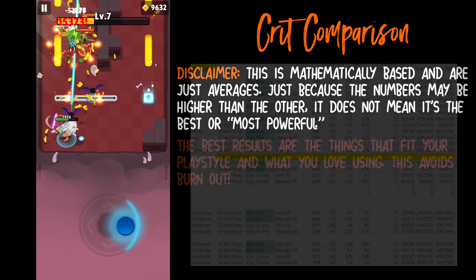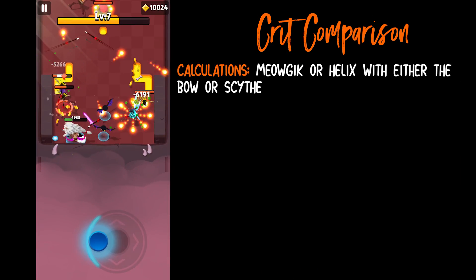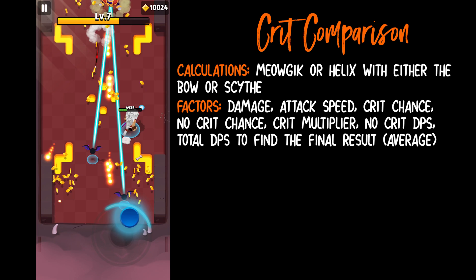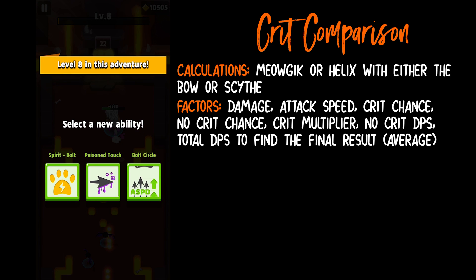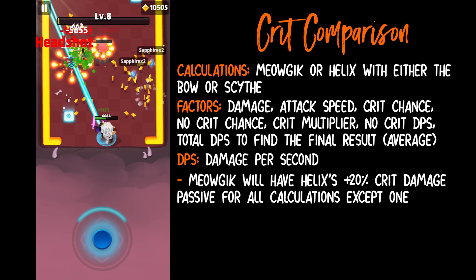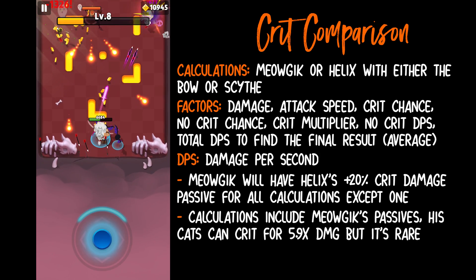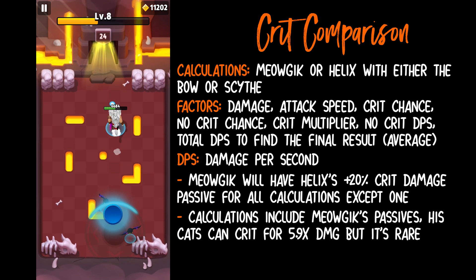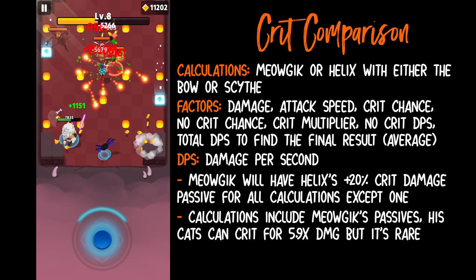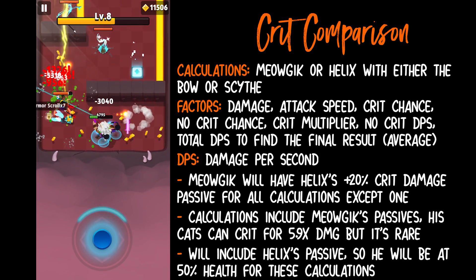Here is a screenshot of my calculations. I'll just give you the final results as that's what matters. These calculations are on Miaujic and Helix with either the bow or the Death Scythe, factoring in damage, attack speed, crit chance, no-crit chance, crit multiplier, no-crit DPS, total DPS and the final DPS result. For all of these calculations except one, we'll be factoring in Helix's special plus 20% crit damage for Miaujic as well. We'll also be factoring in Miaujic's passive with his cats. Miaujic's cats can crit as well for 5.9 times the damage — but it is incredibly rare to happen, so we will not be including the cat's crit in these calculations. For Helix, we'll be factoring his passive as well, so we'll have Helix sitting at 50% health. Remember, due to his passive, he can have stronger numbers if he were below the 50% threshold.